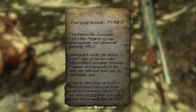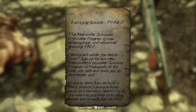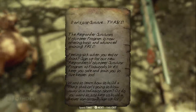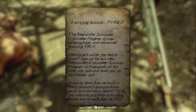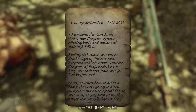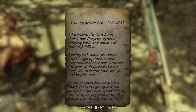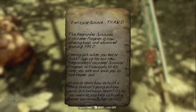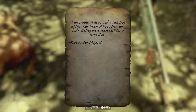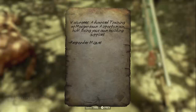Don't just survive, thrive. The Responder Survivor's Volunteer Program is now offering basic and advanced training free. Feeling sick when you eat or drink? Sign up for our new Responder's Volunteer Survivor Program at Flatwoods. We'll keep you safe and train you to live better too. Want to learn how to build a camp that isn't going to blow away in a radiation storm? Or do you want to just help us build a better tomorrow? Sign up for volunteer advanced training at Morgantown Airport's main hub. Bring your own building supplies.